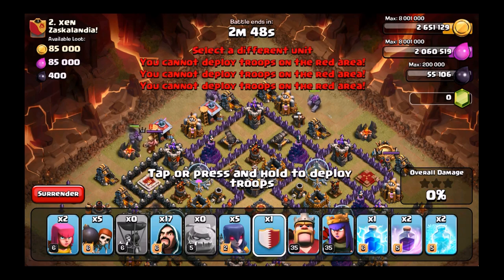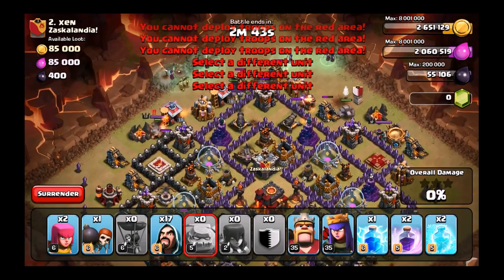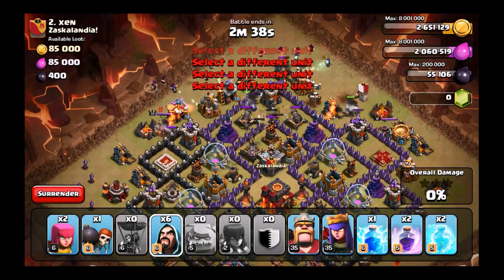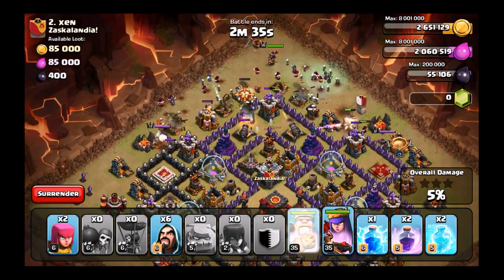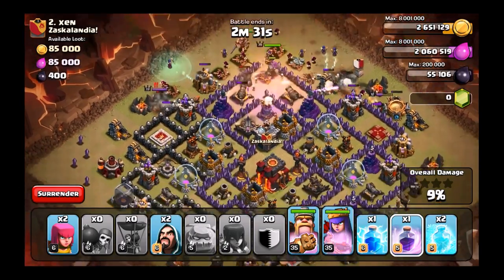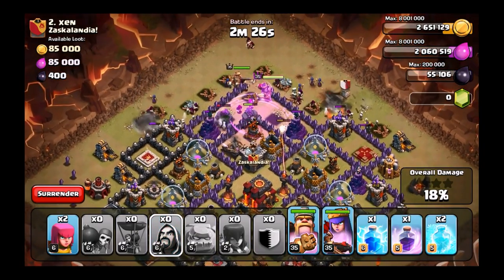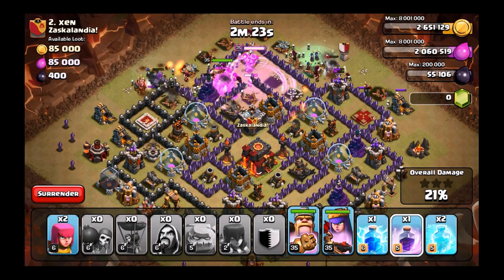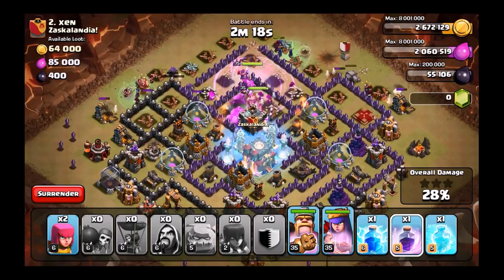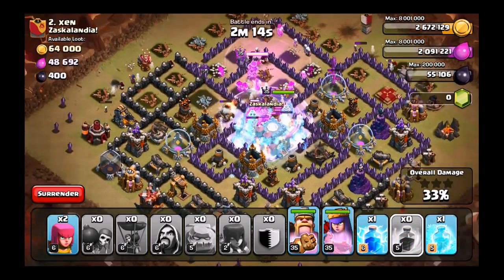That's something we need to work on as a clan and I hope we can get better over time and put more victories than losses on the board. Here on this GoWiWi attack, instead of putting down wall breakers at the top, I tried something a little bit different — I brought three golems to see if it would make much of a difference, and it actually did. Instead of the 19 or 20 wall breakers I normally bring, I went with that third golem and it put a freeze spell down on both inferno towers and the Teslas, which was awesome.